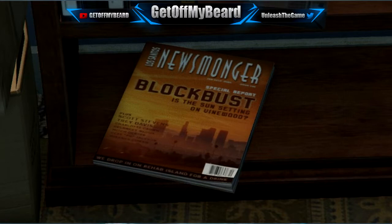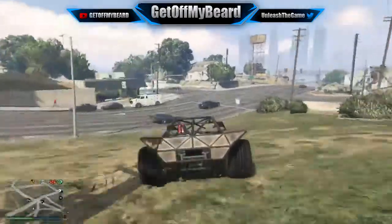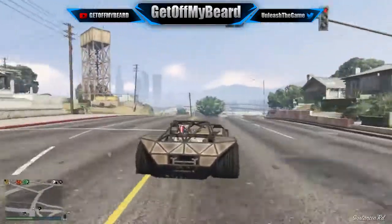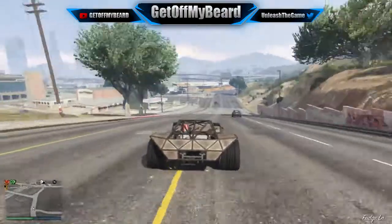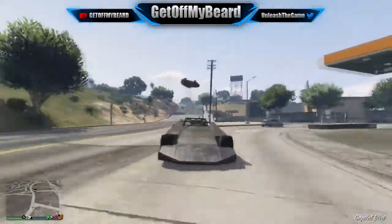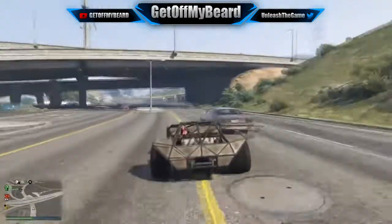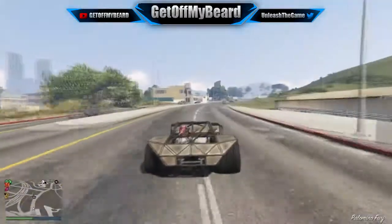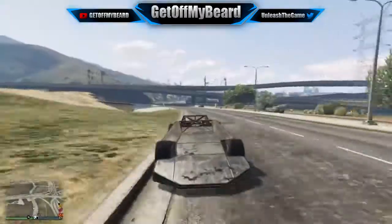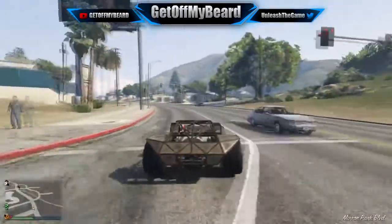If you look at that image, it actually says some stuff about the sun setting on Vinewood. In my opinion, this can mean one of two things: number one, it could be solid proof that GTA 6 will not be taking place in Vinewood at all — that Vinewood would no longer be in Rockstar Games — and I think that's actually a good decision on Rockstar's part.